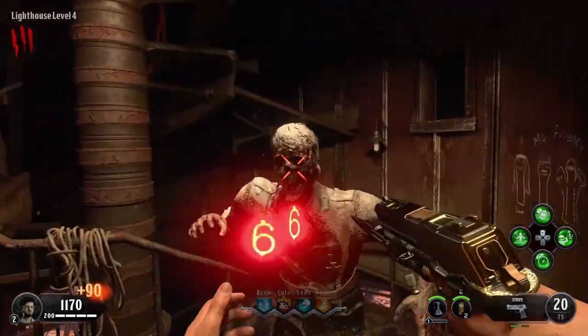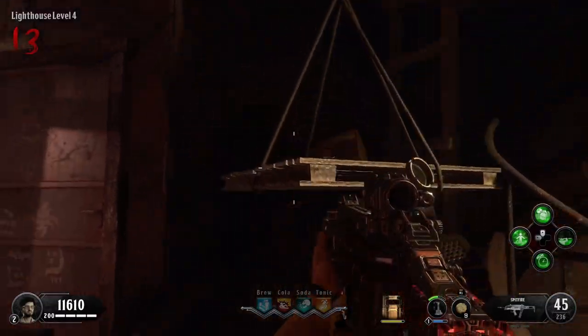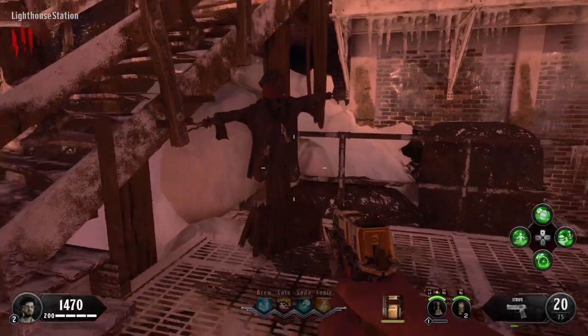Welcome to the channel. Today I'm showing you how to get the free Thunder Gun on Tagger Toten. You're going to need to build the shield, acquire the zipline handle, and repair at least one of the flingers — however I would do both. While you're doing these, you also need to be doing the challenge podiums around the map.